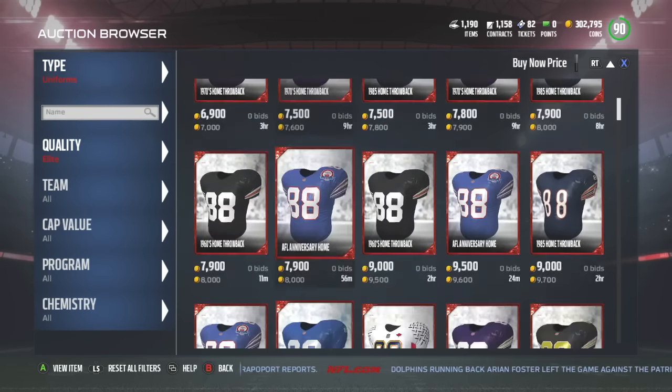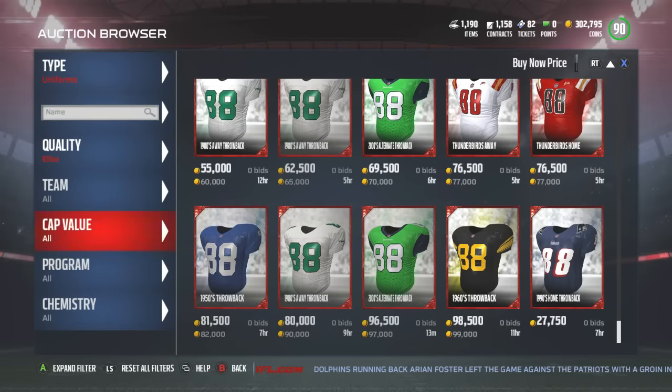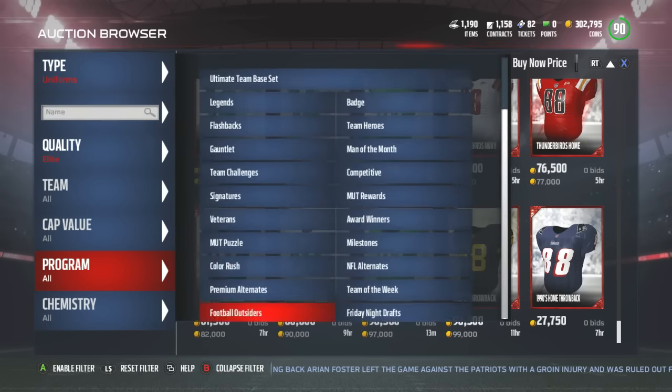Let's go ahead and take a look. I wonder if any of them are on the block now. Let's scroll down — program. I wonder if they're auctionable, sellable. They're probably not. Okay, I see color rush down here.